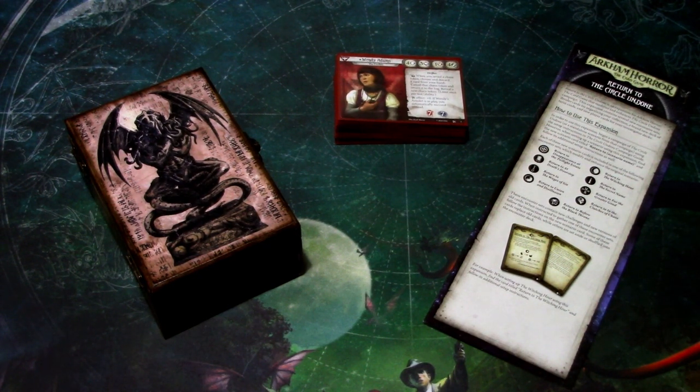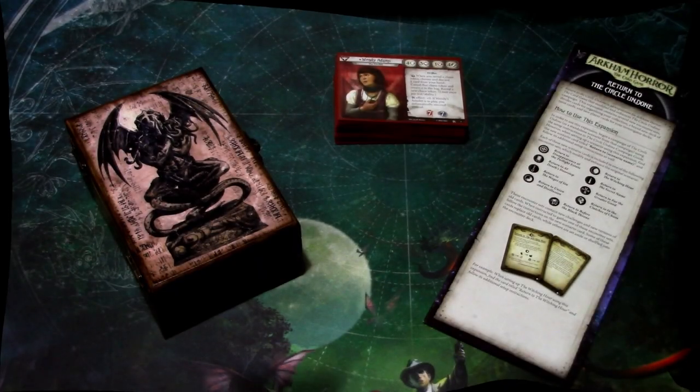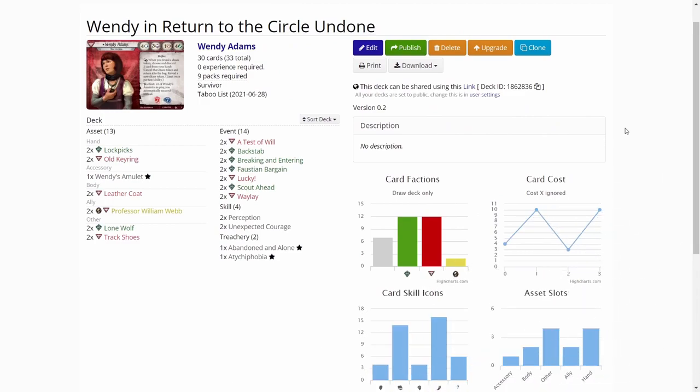I decided to play Wendy Adams for this campaign. Let's pull out the deck from ArkhamDB.com. Here is the deck — it's quite basic. I didn't go overboard with really strange picks. I am playing Wendy as an investigative and evasive investigator, so not that much fighting ability in the deck.